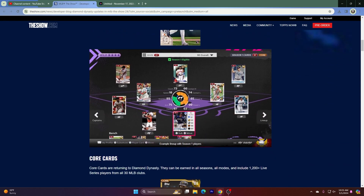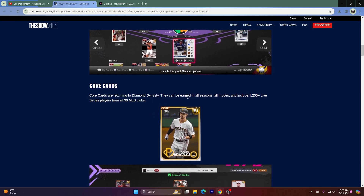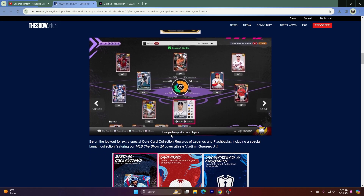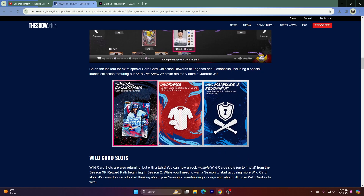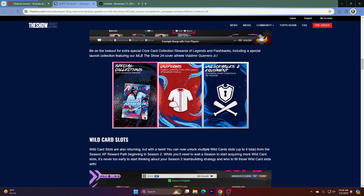Core cards are returning to Diamond Dynasty — they can be earned in all seasons, all modes, and include 1,200-plus live series players from all 30 MLB clubs. Brian Reynolds is shown as an example core card at 81 overall. Be on the lookout for extra special core card collection rewards of legends and flashbacks, including a special launch collection featuring cover athlete Vlad Guerrero Jr. — if you complete his collection you get a 91 overall Vladimir Guerrero Jr.